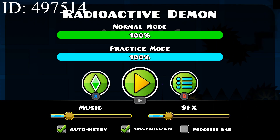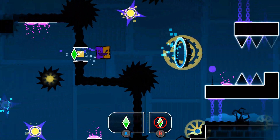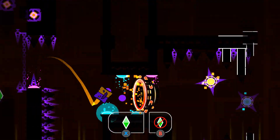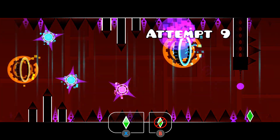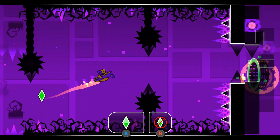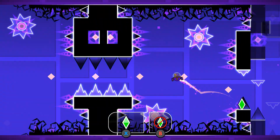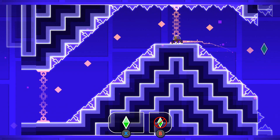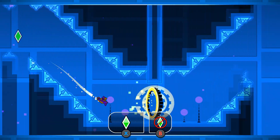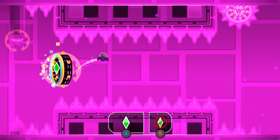Sixth is Radioactive Demon. You have to jump into both of these portals for it to work correctly. This orb section will probably take some practice. Most of this level is memory. If you jump too early, you miss the portal and die. Don't hit this blue orb. You can land here and just fall through this part. This orb section will take a little practice. Jump off this pillar into the portal, and then some slightly tight UFO to finish.